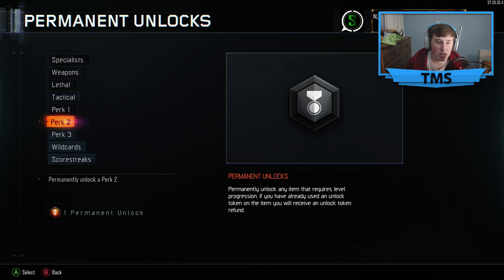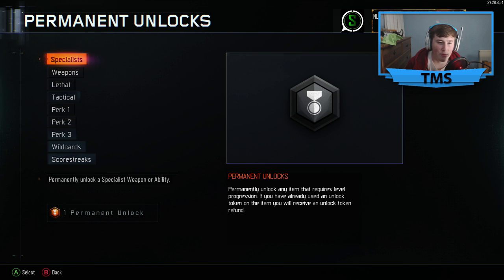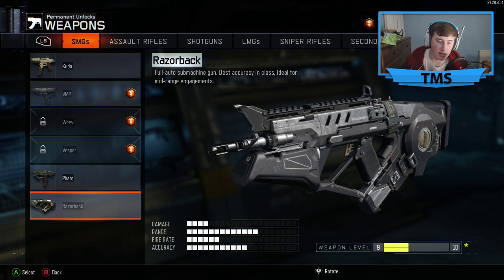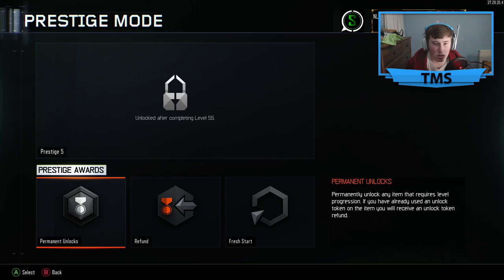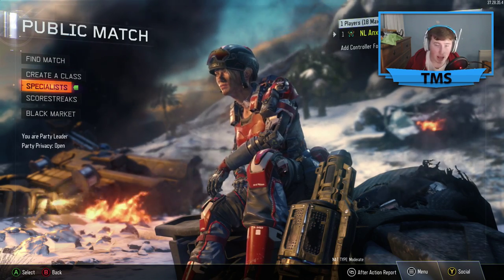I am now prestige four — here we go. I don't know what to get. Should I get the Razorback? Ghost is at level 38, and the Razorback... I think I might need to get the Razorback. Ghost is level 30 so that's not really that bad, especially with double XP. Yeah, I think I'll get the Razorback.